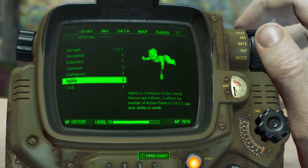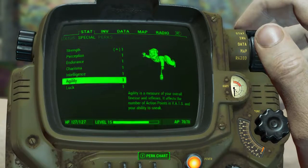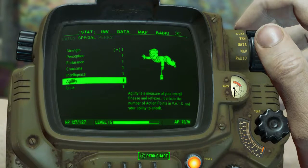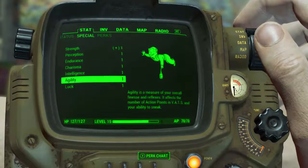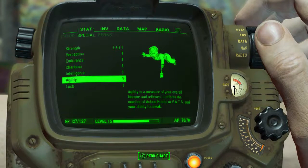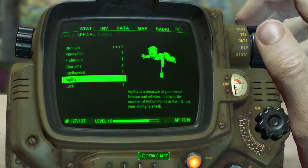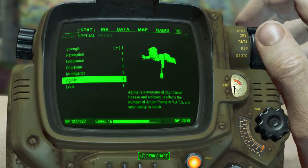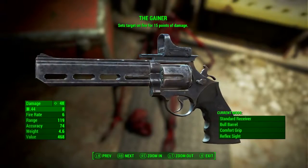Before we take a look at the weapon stats of The Gainer, I have reduced all of my character's SPECIAL stats down to one and I have no perk effects applied. With all of my stats as low as they can go, we will be getting the base weapon stats of The Gainer. I do this and show base stats across all of my Fallout 4 guides so you can compare all items on a level playing field.